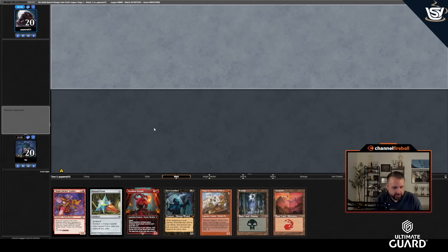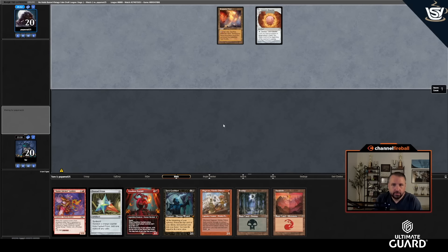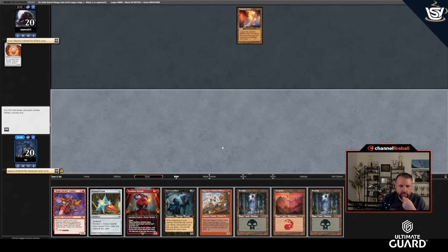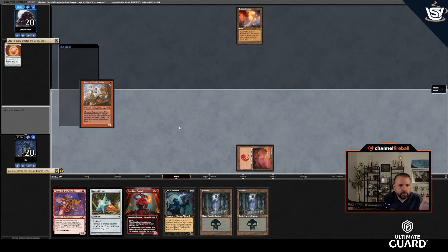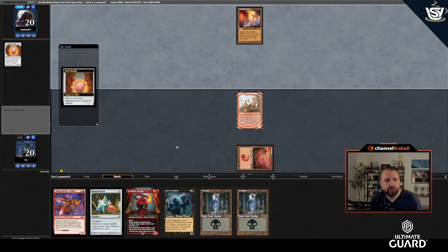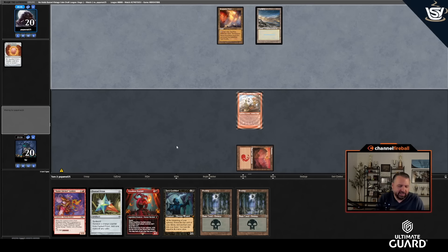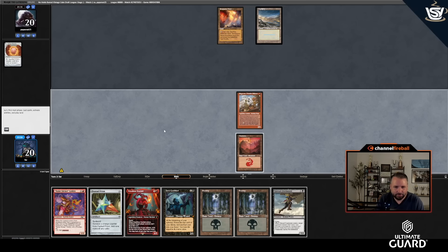Definitely keeping this hand: turn one Ragavan, turn two Dark Confidant, turn three Name Sticker into Headliner Scarlet. Drawing Urza's Bauble at the wrong time — I'm going to play two cards, so don't want to Bauble mid-play. Should let me play first then Bauble to see what's remaining. My opponent is making level-two plays but leveling themselves — knowing to Bauble at a different timing than right away is generally right, but not knowing the exact right time is funny how that turns out.